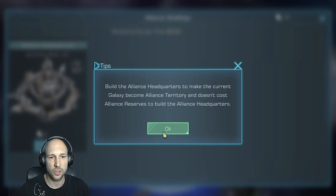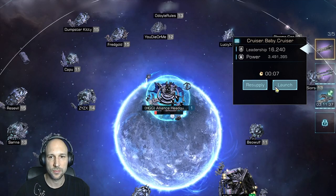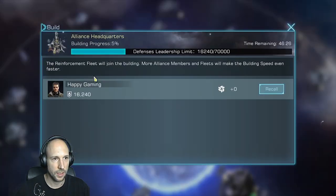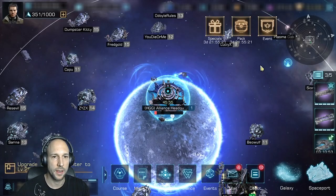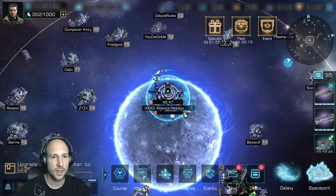The first HQ doesn't cost you any reserves, which is good because we don't have anything yet. When it's done you have to place fleets inside there to be able to build. There is a fleet limit of 70,000 leadership you can place inside. The more leadership and fleets you have inside, the faster the building will be. You can only send one fleet per commander, and then you wait until the alliance headquarters is finished.